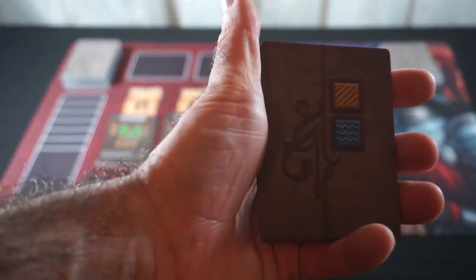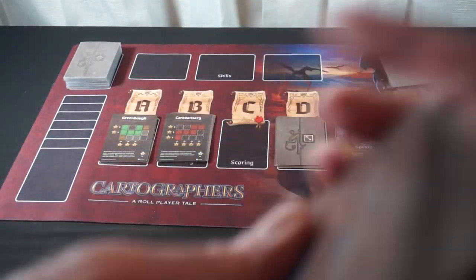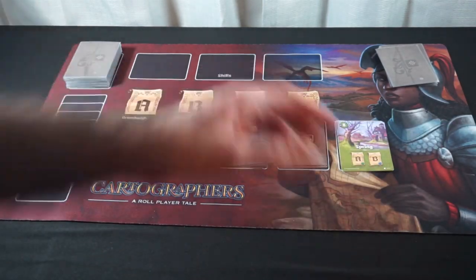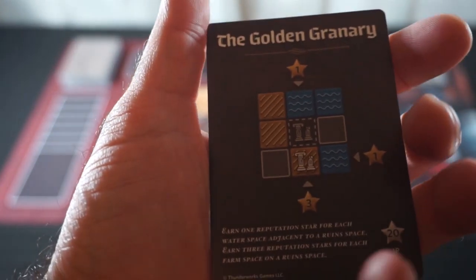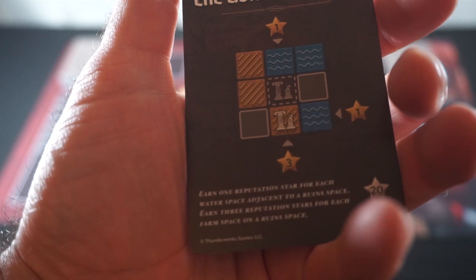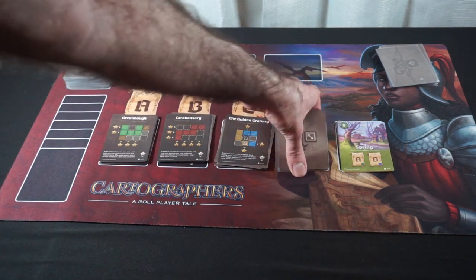Objective C is focusing around farms and water. The Golden Granary: earn one reputation point for each water space adjacent to a ruined space, and earn three for each farm space on a ruined space. So we'll want to try to get water adjacent and farms on ruins.